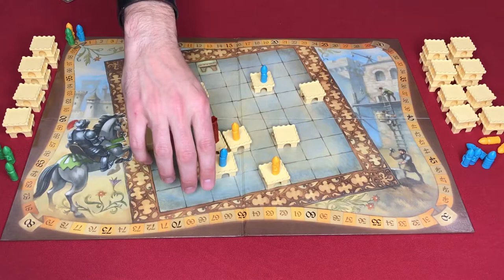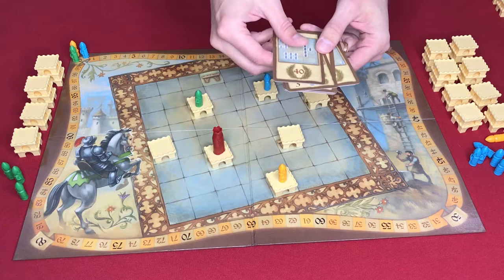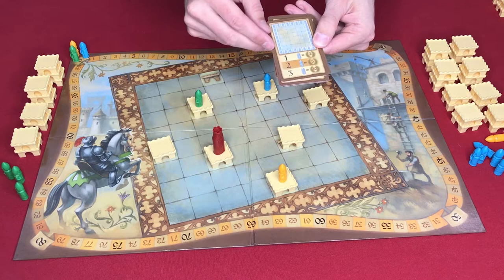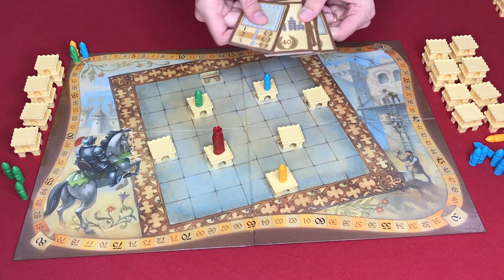One other scoring item: there are optional master cards, which you probably wouldn't use on your first play. There is a whole stack of them offering different objectives. Some pay out at the end of the game — for example, at the end of the third year, if all your characters are next to each other you get 40 extra victory points. Others pay out annually, like earning points per knight in the outer circle at the end of each year. They are essentially in-game achievements that provide additional ways to gain points.